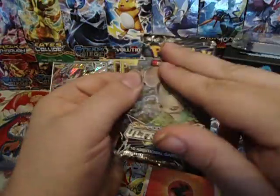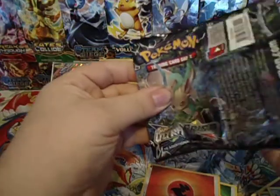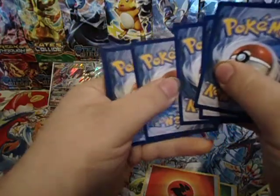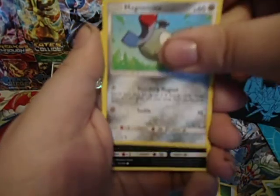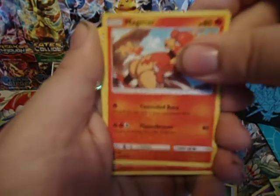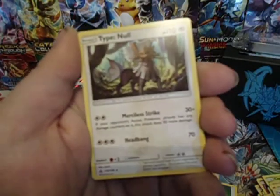Last pack — can we get some last pack magic for this battle? I'm trying to get a full art and a Prism both. Pack eight: we have a Cherubi, Magnemite, Sneasel, Alolan Dugtrio, Magmar, Monferno, Gabite, Pokemon Fan Club, Reverse Magneton, and a Type: Null.